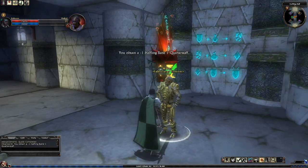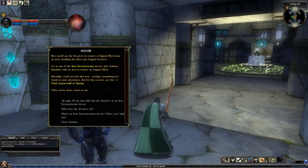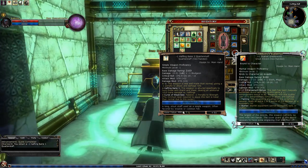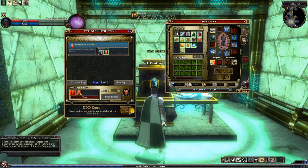Then he wants us to dissolve a staff. He said dissolve, okay. So he gave us this Staff of Halfling Bane — we'll stick it in here and dissolve it, and that gives us two essences.